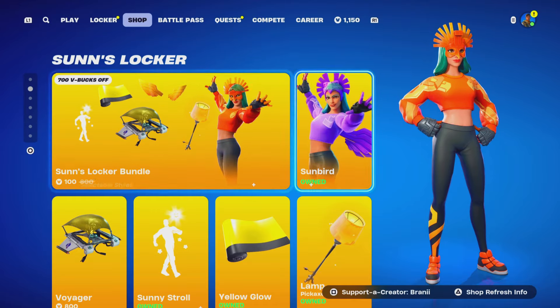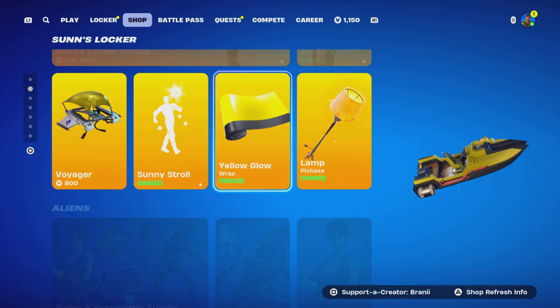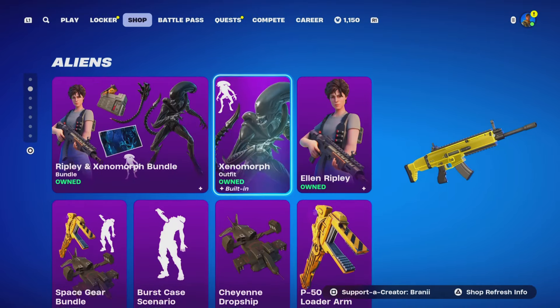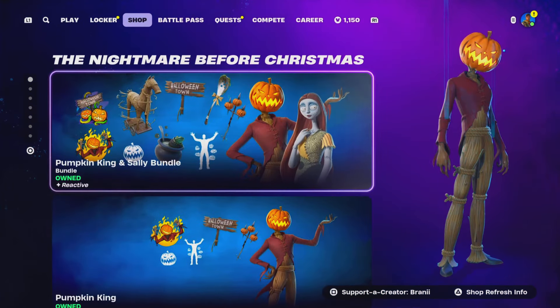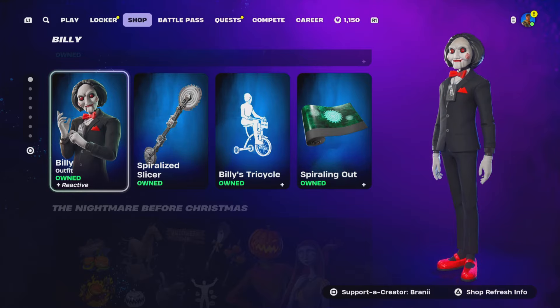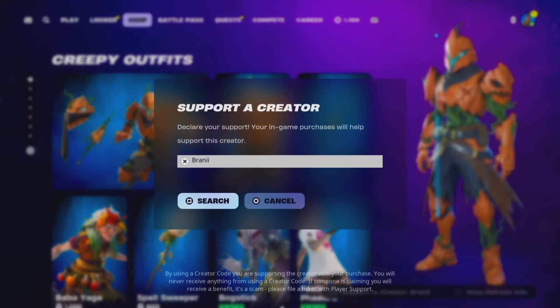Welcome back to another Fortnite Battle Royale video here on the channel. Before we get started, if you guys are going to purchase anything from today's Fortnite item shop, the Epic Games Store, the Chapter 5 Season 4 Battle Pass, or any of the new Fortnite Nightmares skins, consider using support-a-creator code BRANNY with two I's, as I am an Epic partner with Fortnite — hashtag ad, hashtag epicpartner. Shoutout to all the amazing supporters using my code.